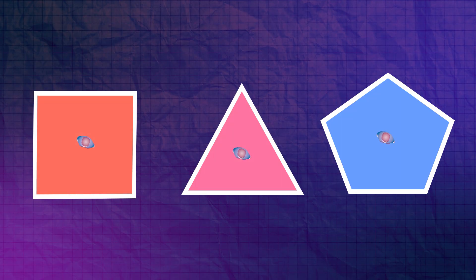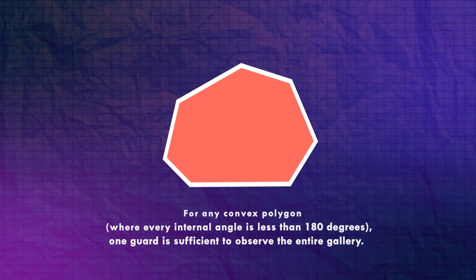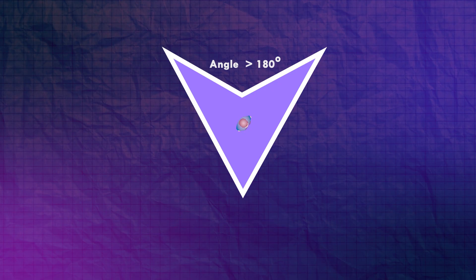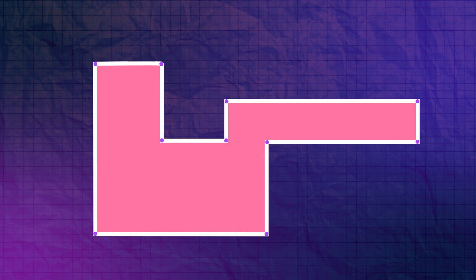Even for a strange non-regular polygon, we'd still only need one guard. In fact, we already have our first theorem: for any convex polygon where every internal angle is less than 180 degrees, one guard is sufficient to observe the entire gallery. But even when we have a concave polygon with internal angles greater than 180, it could still be possible to use only one guard. It's once things get more complicated that the general intuition goes away, and we need a more rigorous approach.